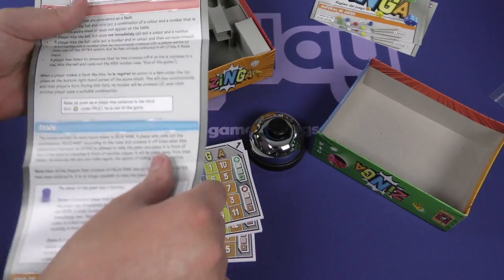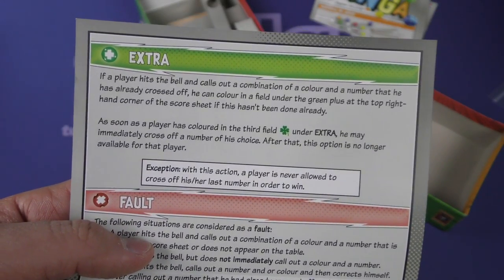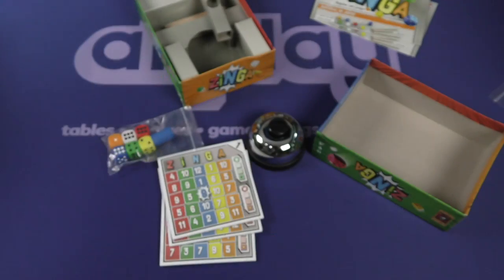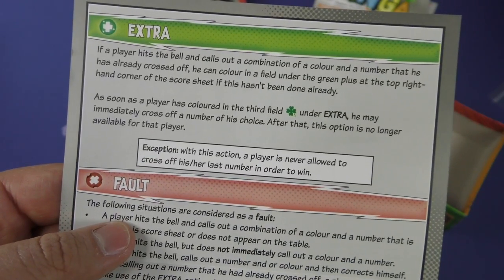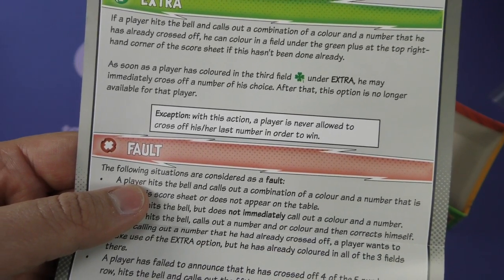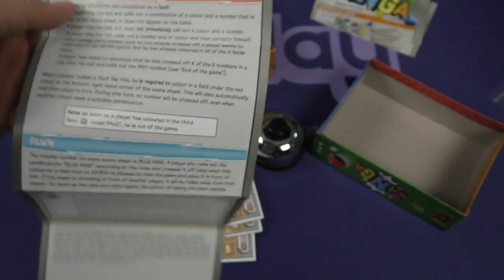The passive player can only make a combination of one white die and a colored die, so you can't use one by itself. If a player hits the bell and calls out a combination of a color and number that he's already crossed off, he can color in a field under the green plug — top right corner of the score sheet. As soon as they're filling the third field under extra, he may immediately cross off a number of his choice. After that, this option is no longer available, so you can do that once per game.